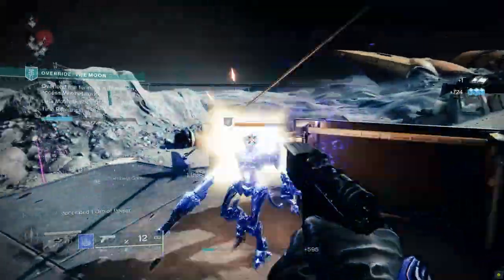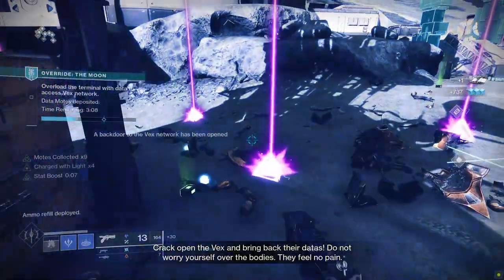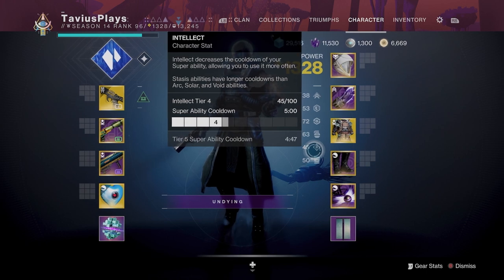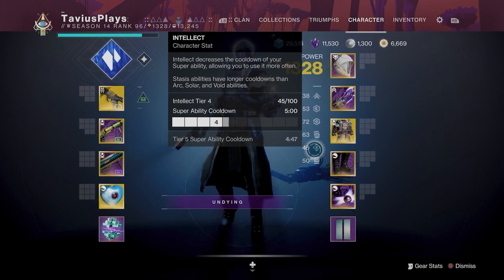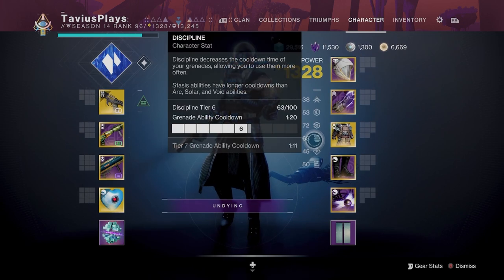Now let's talk about stats. Initially I started testing this build with 100 intellect trying to lower my super ability cooldown as much as possible, but later I noticed that anything more than 50 or tier 5 wasn't making a difference because the Mantle of Battle Harmony was boosting my super cooldown to 100. So don't worry about having maxed out intellect — instead place your mods on discipline since we're going to need a grenade for the next step of the build, which is Charged with Light.